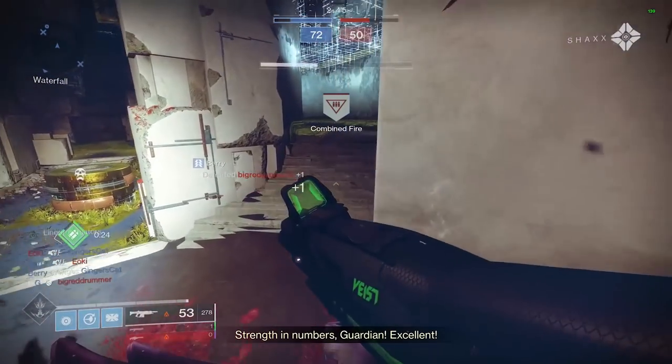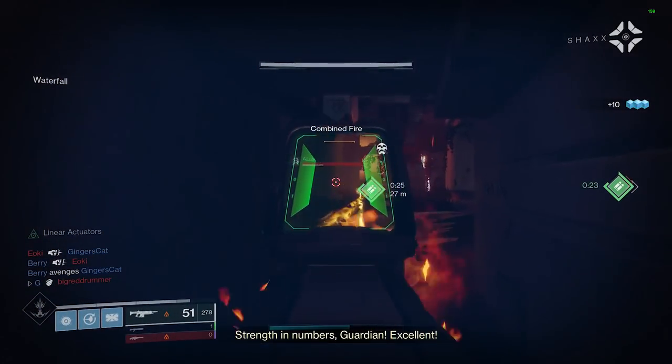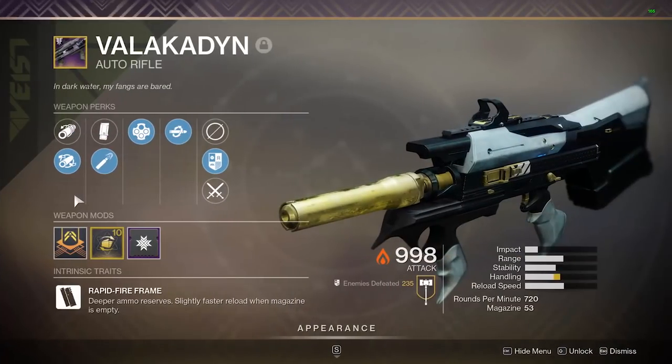Today we're taking a look at a 720 RPM auto rifle: this is the Valakadyn. This is the one I currently have, and it's only obtainable through the Gunsmith over at the Tower, so be sure to hand in those Gunsmith materials for a chance at getting one.